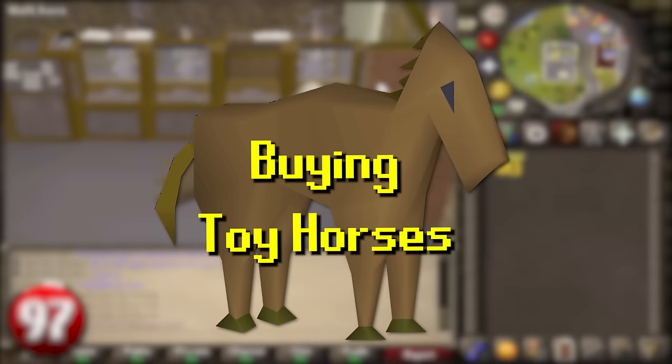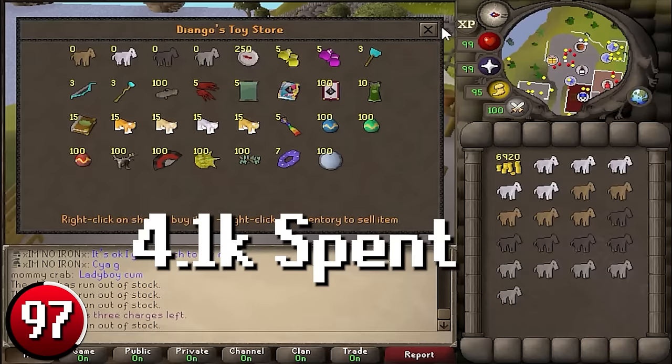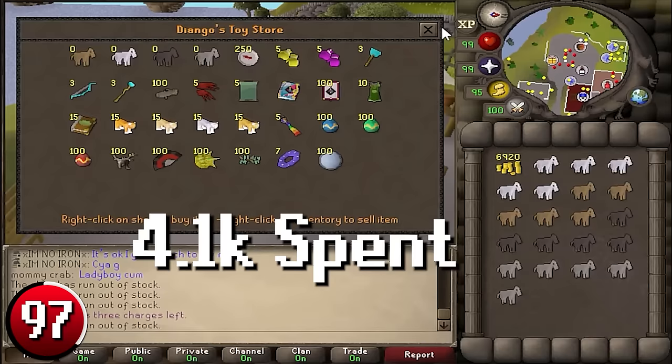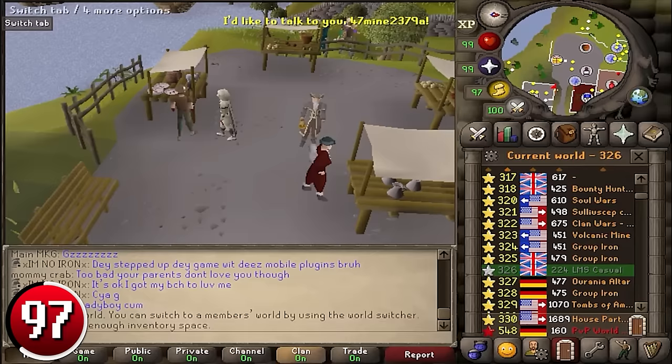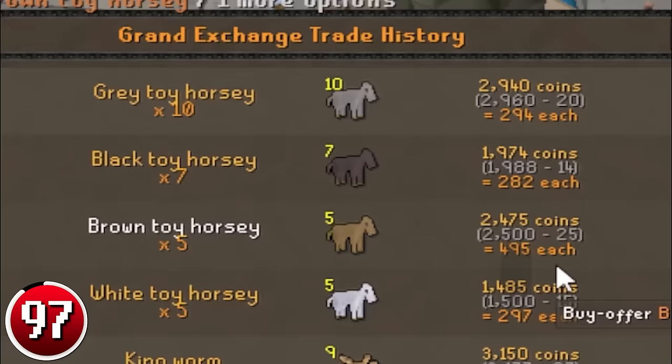Buying Toy Horses: Toy Horses are obtainable in Draynor Village and offer huge profit margins per purchase. In this run, I spent 4.1k and made 7.2k total, equaling 3.1k profit per inventory. Just continue to buy out the stock in each world, bank, and repeat. With the Toy Horses often selling in the GE for over their stated value, you can earn over 300,000 GP per hour.